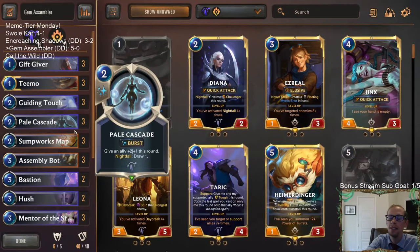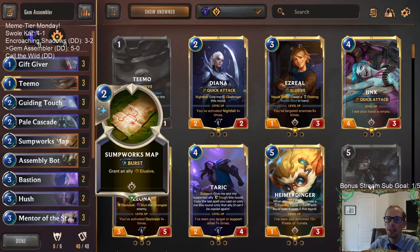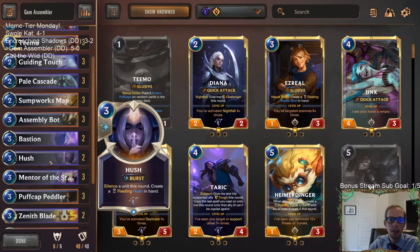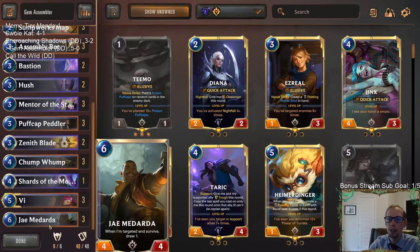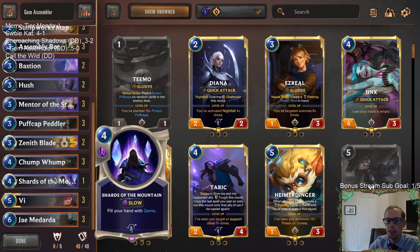We got Gems, Assembly Bot — Assembly Bot was awesome with Sumpworks Map. Sumpworks Map was an MVP. The person who donated for this deck said they got the idea from another streamer and YouTuber, Control the Board — so thanks Control the Board for that. We didn't use J. Medarda too much, but that second-to-last game it definitely helped, drawing us all those cards. The one game we had J. Medarda it was awesome and won us the game. Vi is just really good.